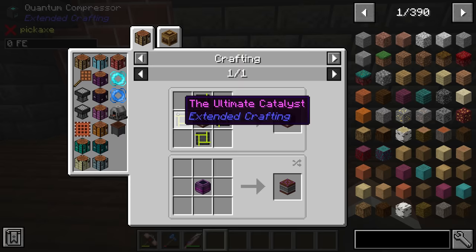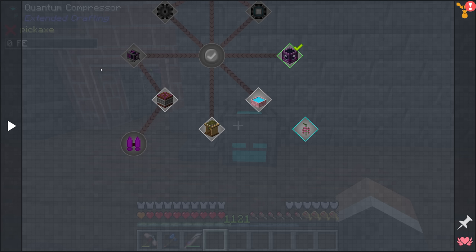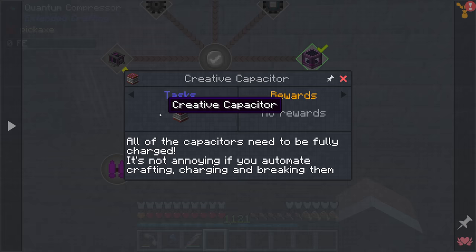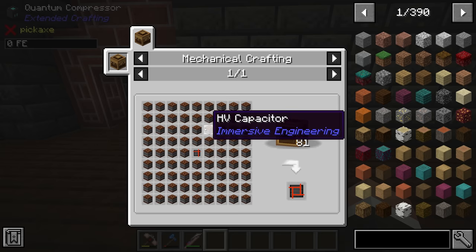Down here, in order to make some of these creative items, we're going to need the ultimate ingots. To make these we need the ultimate crafting table and one of almost every ingot in the pack. I'm hoping that by the end of today's stream we will have a creative capacitor, which will essentially give us unlimited power for the remainder of the pack.